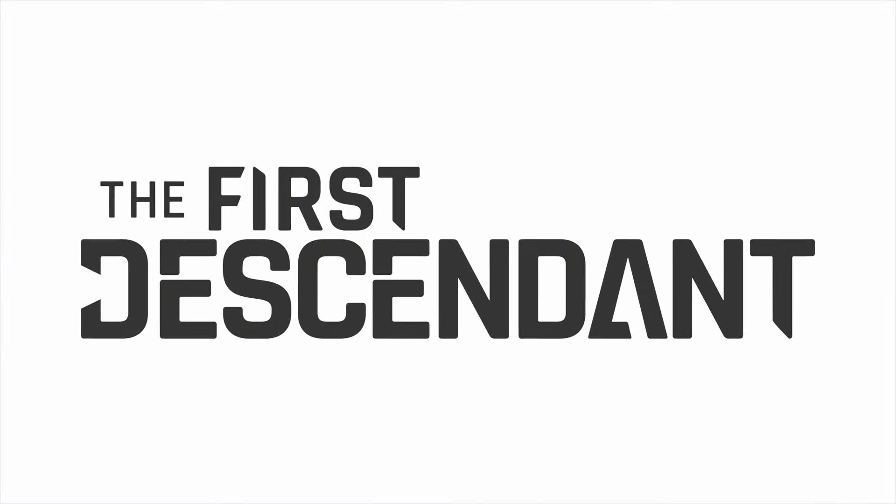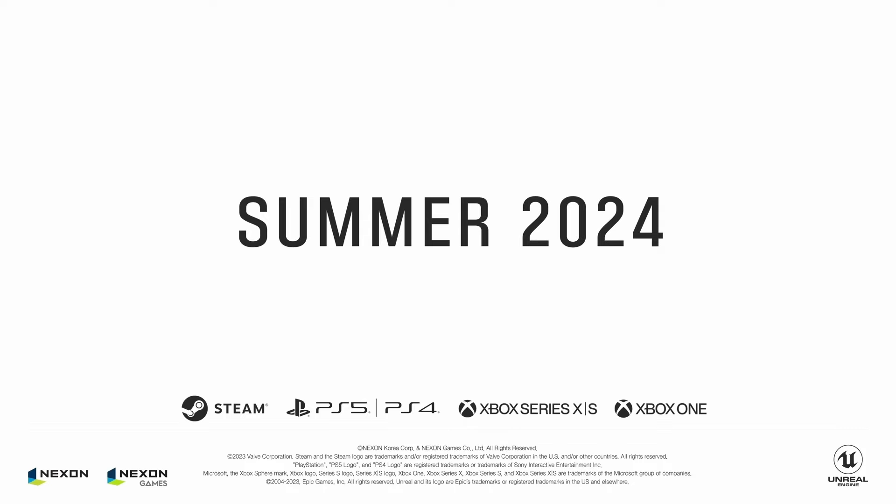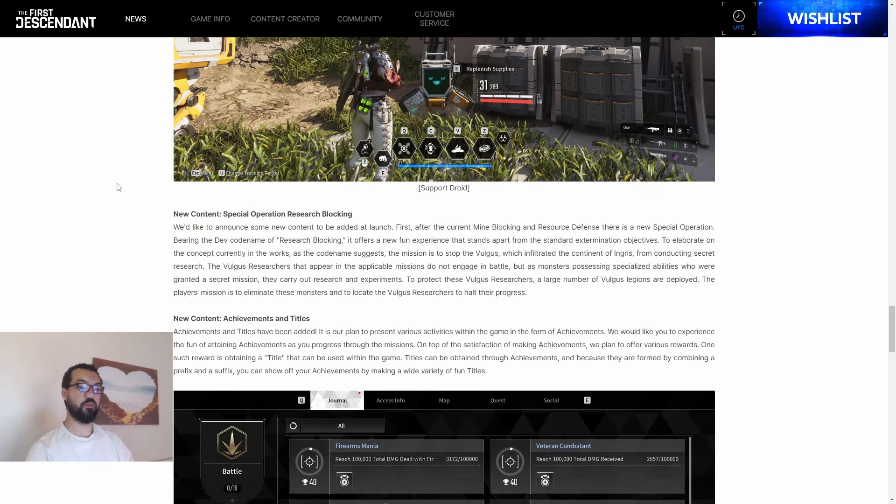They've upgraded the monster AI, which is really cool to see. There's some new content coming — a special operation with the dev codename of 'Research Blocking.' It offers a new experience that stands apart from the standard extermination objectives. As the codename suggests, the mission is to stop the Vulgus, which infiltrated the continent of Ingress, from conducting secret research.